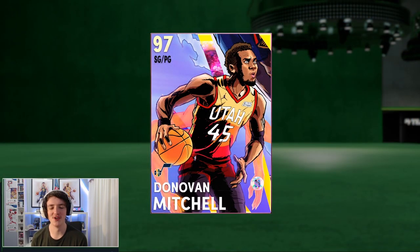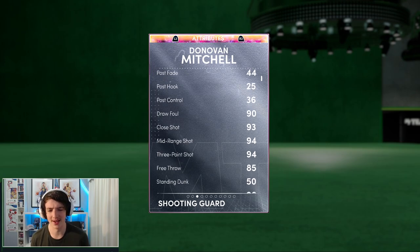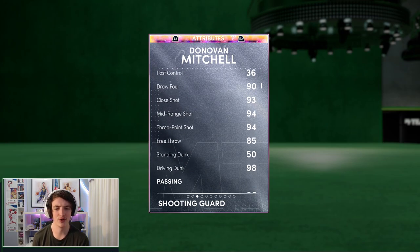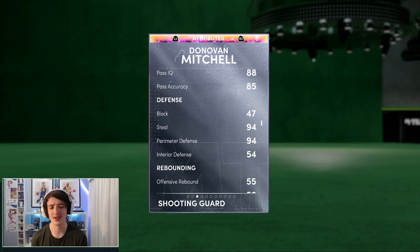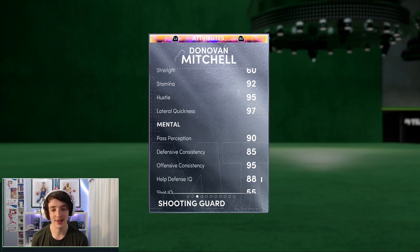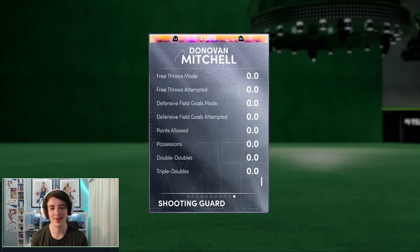This is finally my video on Donovan Mitchell. I know this card came out a few days ago. I've been very busy with uni, so I've got a few videos coming out over the next few days. I'm also hoping to have David Robertson over the weekend as well. This card has a 99 offense, 97 defense, 94 three ball, 94 mid, and 98 driving dunks, so he gets a lot of driving dunks. Ball handles at 86, which is good. Steals at 94. He's got a 94 perimeter defense, which is quite good. 98 speed, very fast. Acceleration at 98 as well. Lateral quickness at 97.